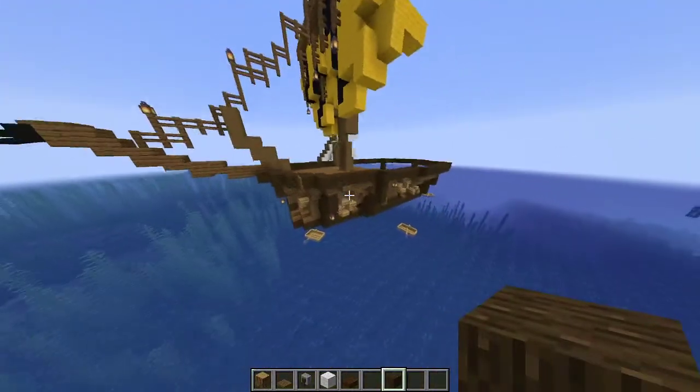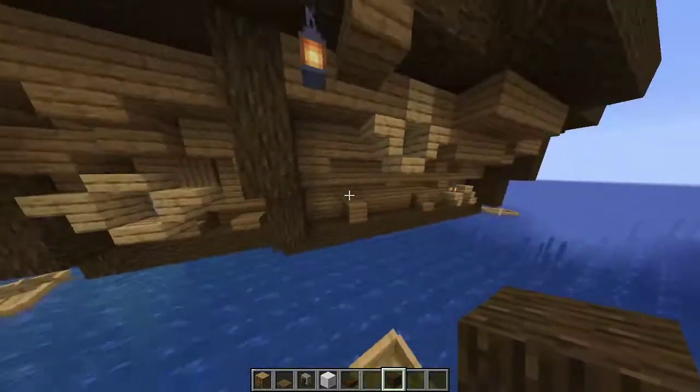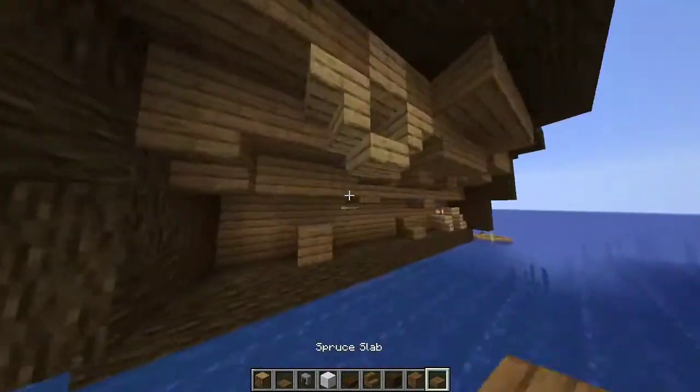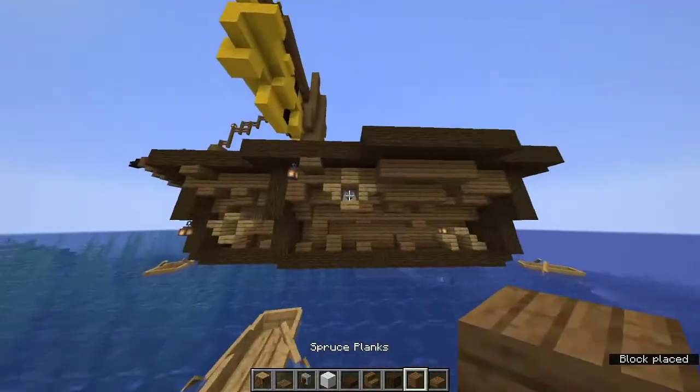After I had the frame done, I wanted to fill in the sides. So I got spruce planks, spruce slabs, and spruce stairs and just started placing them randomly — just placing a bunch of stuff randomly to give it texture.